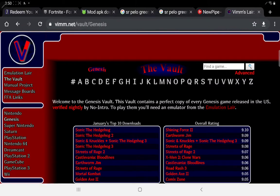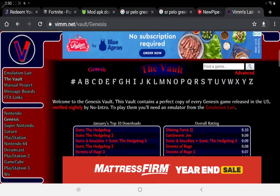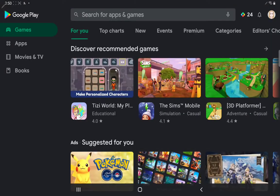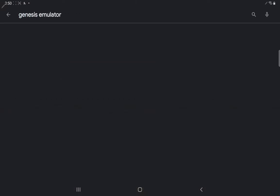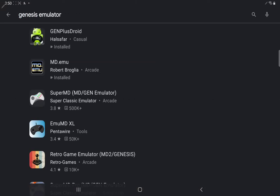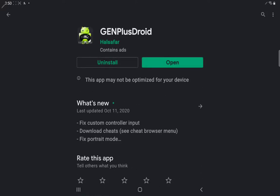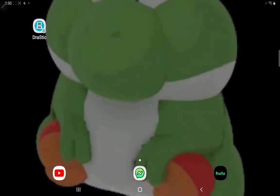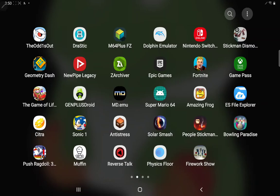Go to Genesis, or any of the other ones, and then just search up Genesis. Then get this one — GenPlus Droid. Get any of the games; I already have games.